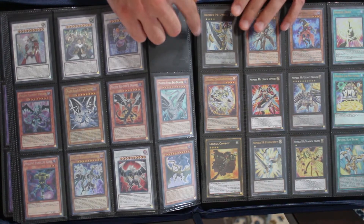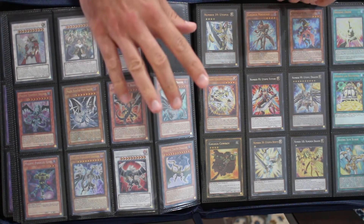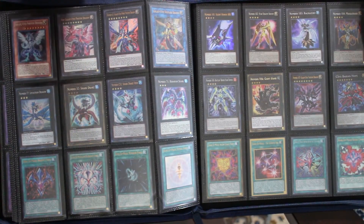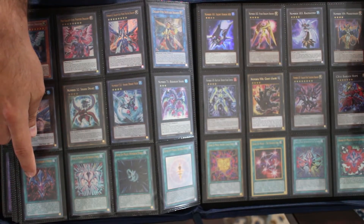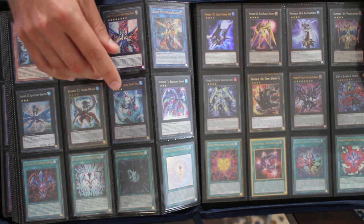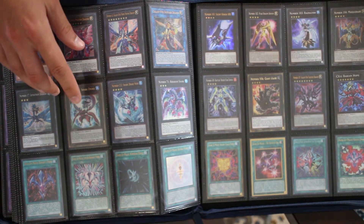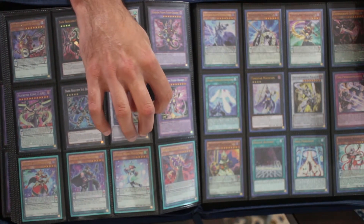Now on to Zexal. Zexal is another area — Yuma in particular — that's going to get an extra page to breathe once I reorganize. But overall we'll be hitting the same points: Utopia stuff, the Astral Utopia stuff. We finally finished this area with all the Galaxy cards, all the Shark main Xyz, then all the rank-ups ordered from first to last appearance in Zexal. As part of Yuma's stuff we have new support from Lightning Overdrive. We have all the Barian numbers including CXC's Barian Hope. Zexal is going to need an extra page but for now I'm pretty satisfied with it.